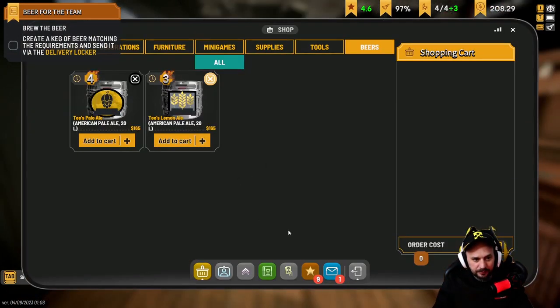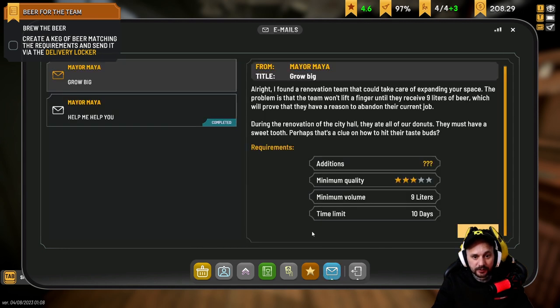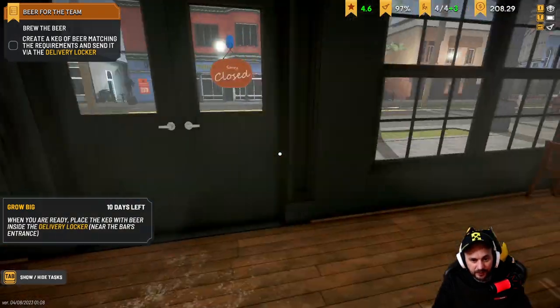Let's do it. Okay, we're in - we had an email. Look at the reviews: 'Beer is very expensive here, I was expecting to buy a cheap beer but didn't see any.' Well, we only sell the best beer so they've got to be pricey. Right, grow big. I found a renovation team that could take care of expanding your space. The problem is the team won't lift a finger until they receive nine liters of beer, which will prove they have reason to abandon their current job. During the renovation of city hall they ate all our doughnuts - they must have a sweet tooth. Perhaps that is a clue to how to hit their taste buds. So it's got to be a minimum of three-star quality, nine liters in ten days. We could do that - a sweet-ish beer.